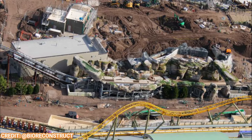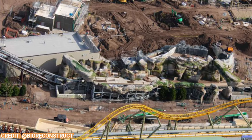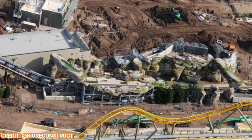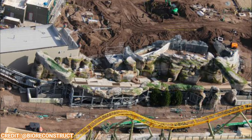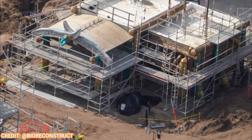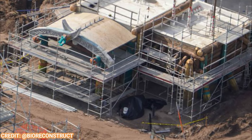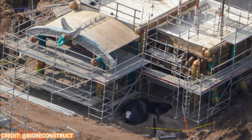Moving over to the Isle of Berk, you can see the play area and second launch of the roller coaster are just about fully complete with moss and rock work done. The mechanics for the second launch of the coaster look to be just about done as well. Looking over here at a quick snack or retail shop — you can even see the name, though I can't read it at the moment — but this beautifully themed store is almost complete as well.